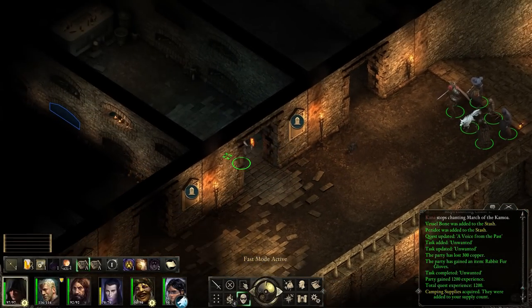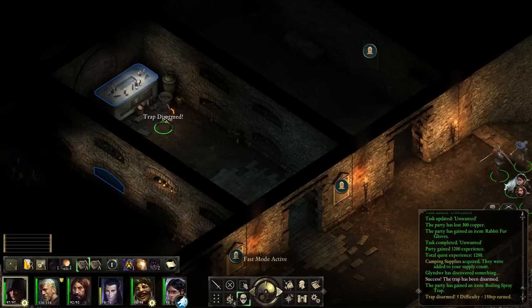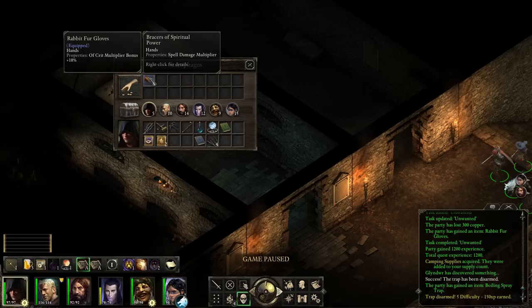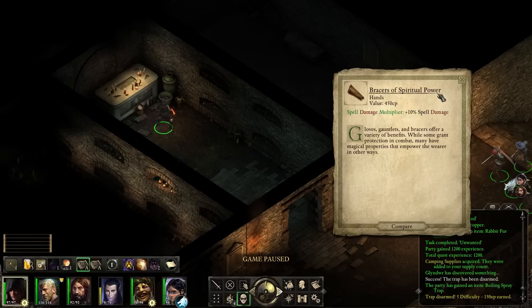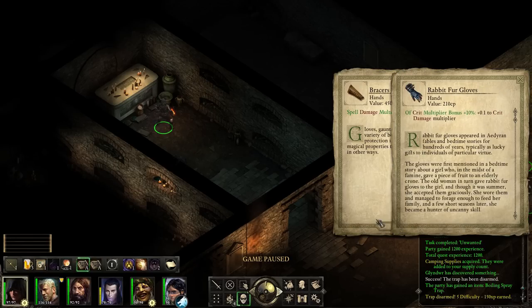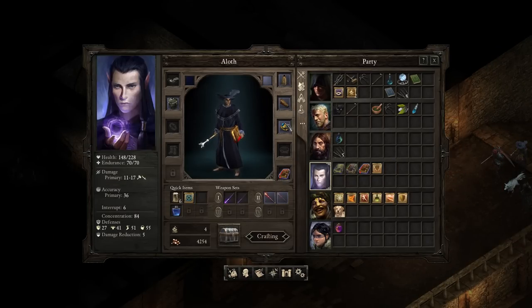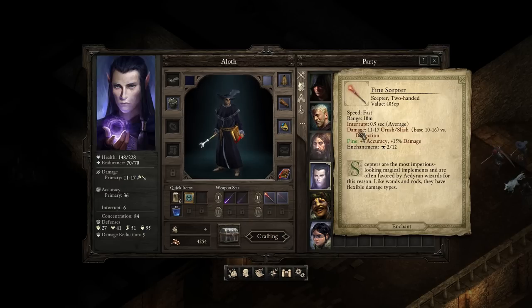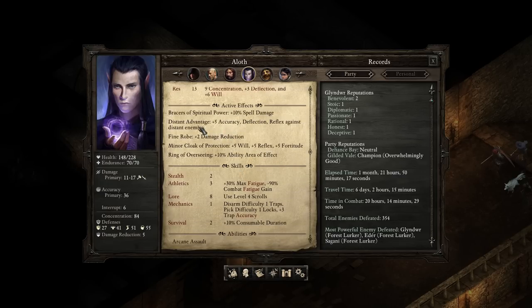There's something here - this is trapped! I suspected it would be. That was a five-difficulty trap - a fair chunk of XP. And braces of spiritual power - spell damage multiplier plus 10. That sounds amazing for Aloth. Let's get that down to him straight away. Gloves, gauntlets, and braces of various benefits. Let's quickly equip those to Aloth. If I place that there - do you have anything else which gives you spell multiplier? I don't think you do at all. That's actually pretty useful.